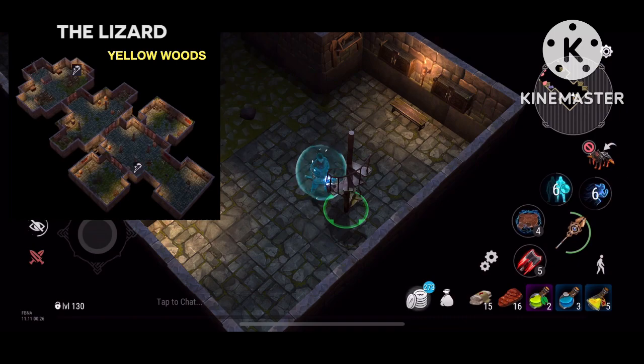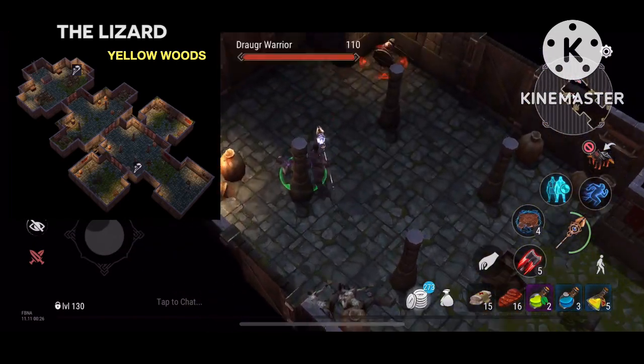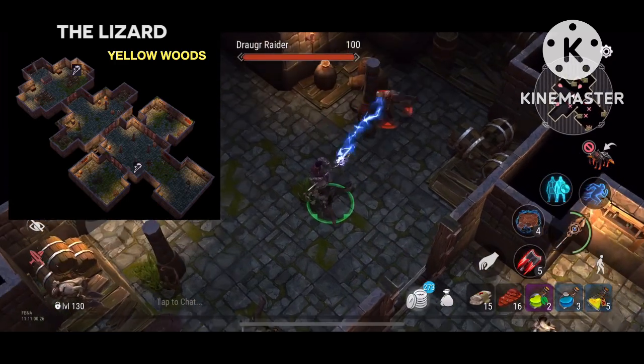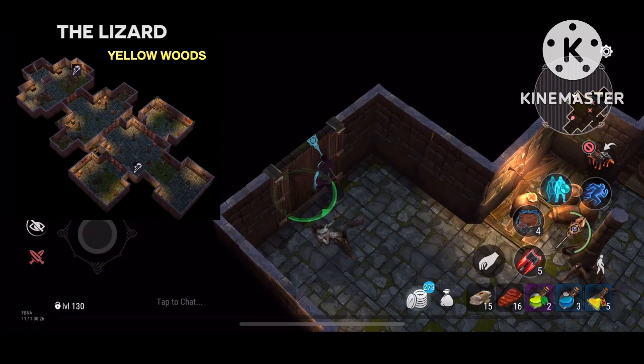Alright, I'm just going to run through a couple of zones. This one I got a yellow wood, we got the lizard, got a ghost flower right off the bat on the left. The last one's in the boss room, which is a pretty common theme honestly, but there are some that are not near the boss room.